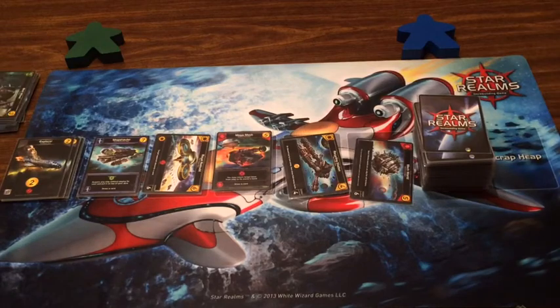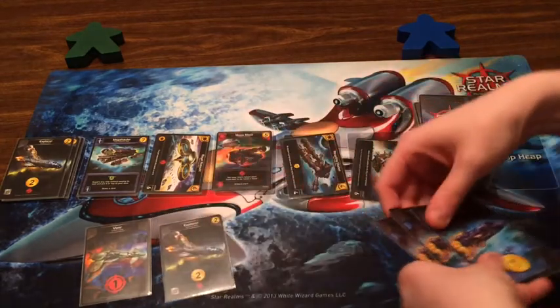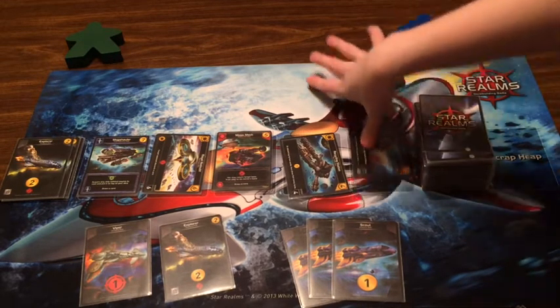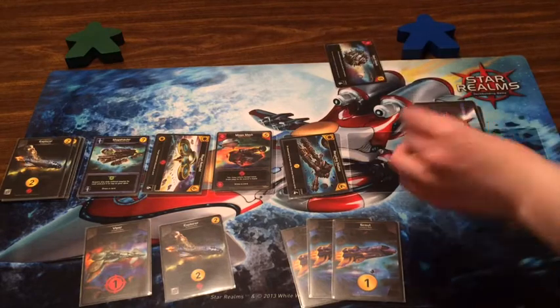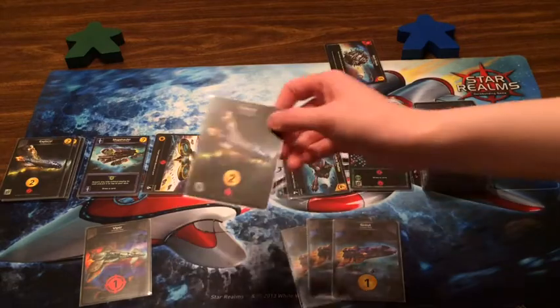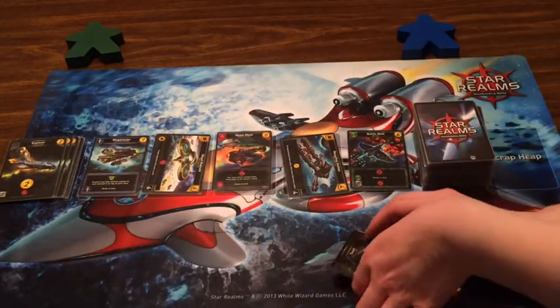I need to stop helping you out! One Viper, an Explorer, and three Scouts — five money. I'm gonna take Mech World for five — there's one base for me. Mech World's a good card. And Battle Blob comes up — I'll scrap the Explorer for two, three fight against you.